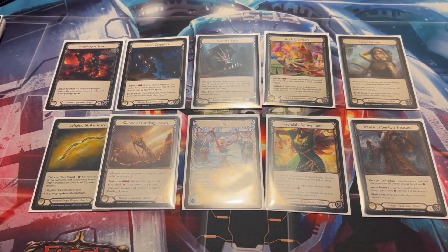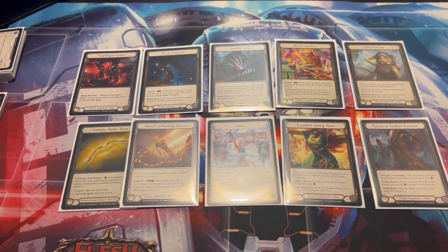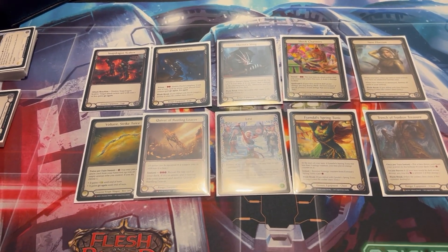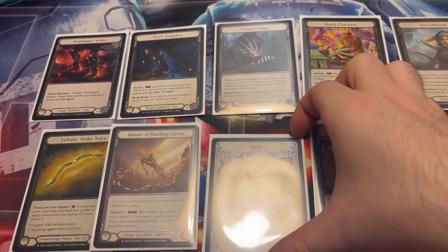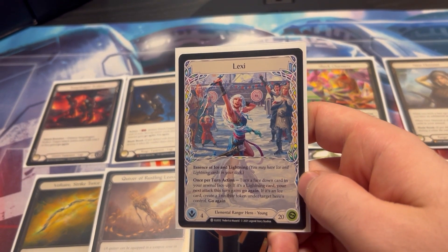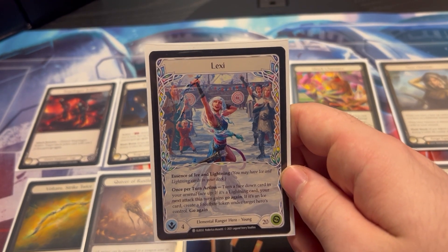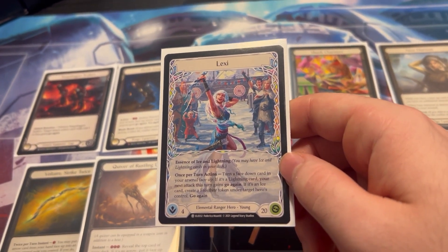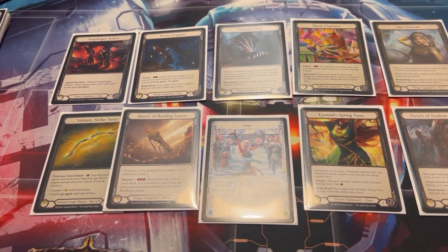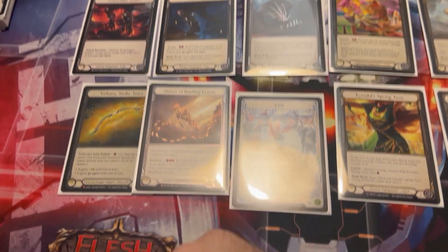Welcome back to another video, this is Mask of Momentum. Tonight, the night before Calling Dallas, I've just completed my decklist. We are going to be playing the main villain of all formats — Lexi. I need to get an adult hero for her tomorrow, but this is going to be Lexi, the best deck in the format for about nine months now. I'm playing her probably for the last calling she'll be legal in, so I'm going out with a bang.